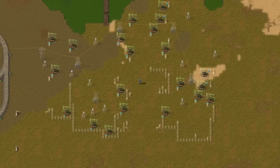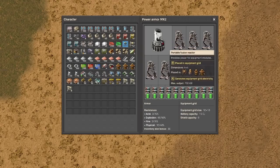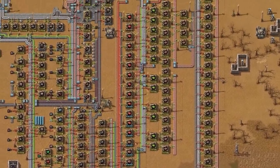Second armor is for building stuff — simply with many roboports you will build everything way faster. Third armor is for running, so you should put as many legs as you can.